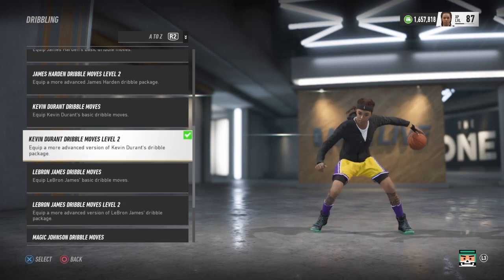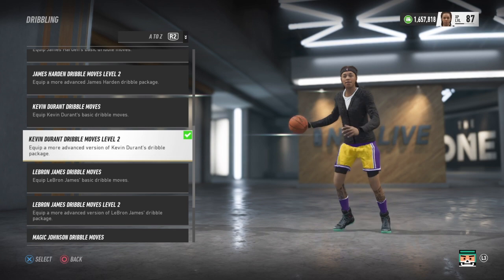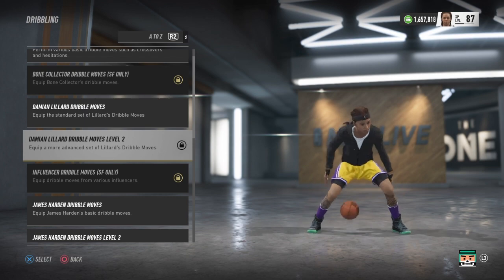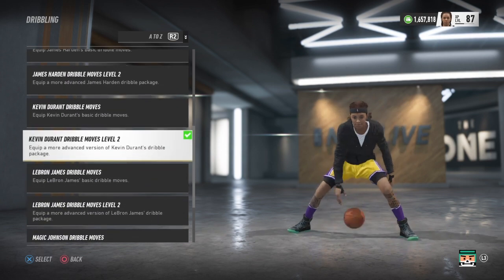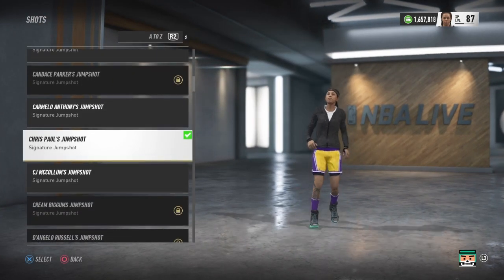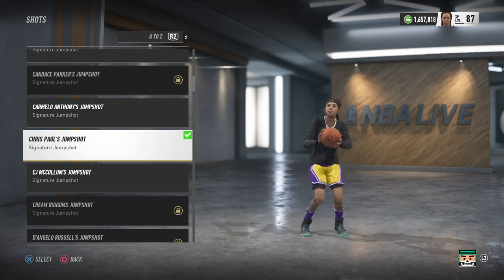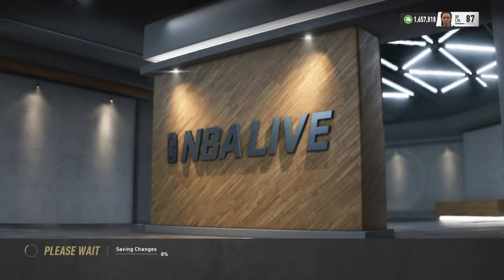The dribble animations I use are Kevin Durant Level 2 — specifically because it has the best wide crossover. If you don't need that wide crossover you can go James Harden Level 2. Damian Lillard Level 2 is also a good package. The jump shot I use is Chris Paul's — I use it for the step backs and the snatch back which puts your defender on the ground. With that said, let's head to the one court.